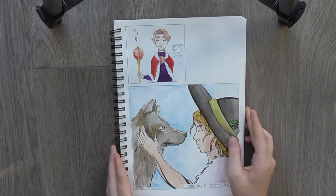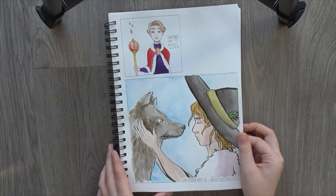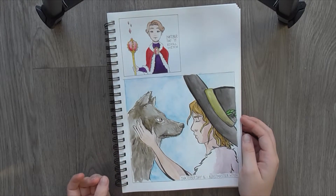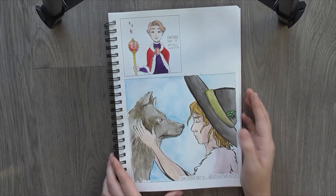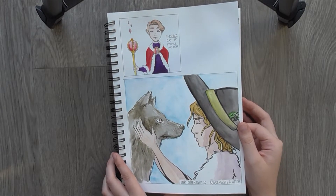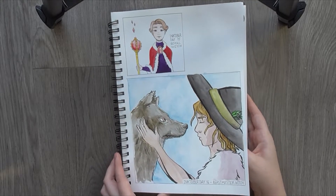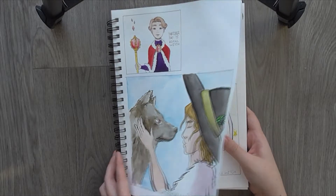Day 15 Royal Witch - royalty but her sceptre is magic, hence the little crystals. Day 16 was Beastmaster Witch, which I think turned out reasonably nicely. I'm not great at animals. I had a much more dynamic idea with a witch and some animals jumping around her, like rabbits and stuff, but I kind of chickened out cause I didn't think that I could actually achieve it the way I wanted to. The clearly witchy part is the witch hat, which I put some plants in to show a general connection with nature.